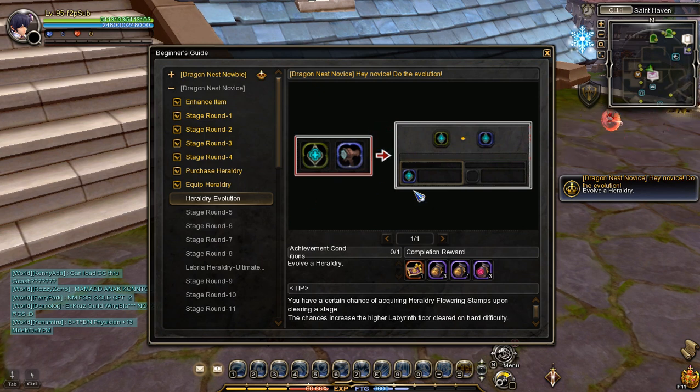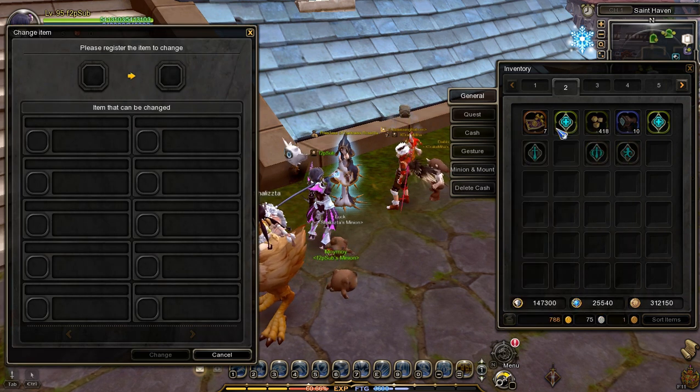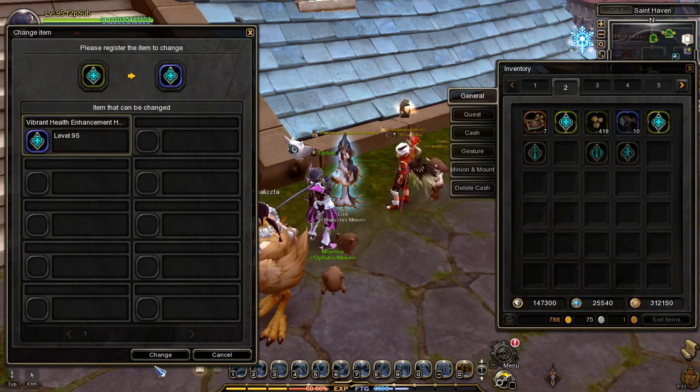The next task is to evolve a Magic Grade Vibrant Heraldry into Rare Grade Heraldry using a Hocule Enhancement Heraldry Flowering Stamp. First, right-click on the Hocule Stamp and right-click the Magic Grade Vibrant Heraldry, then press the Change button to evolve it.